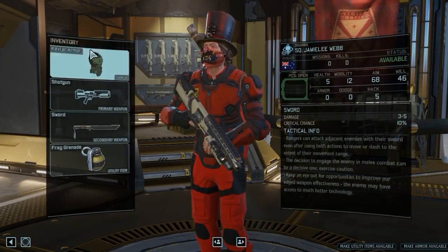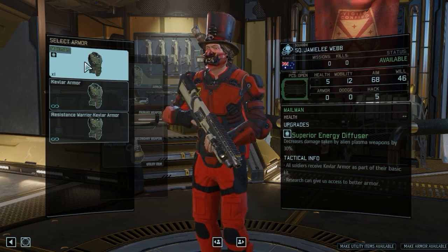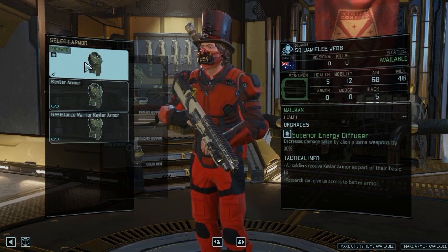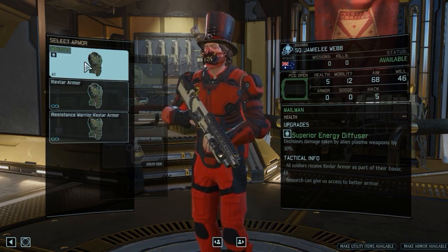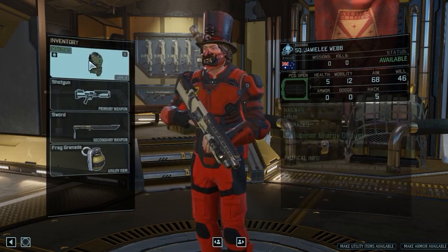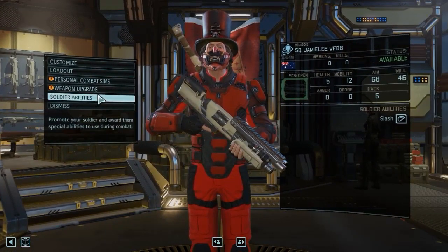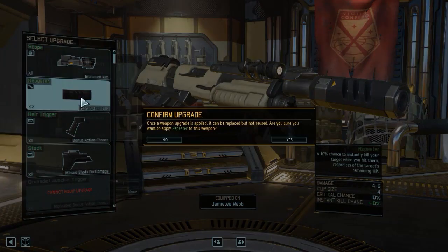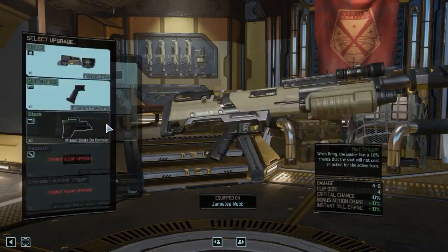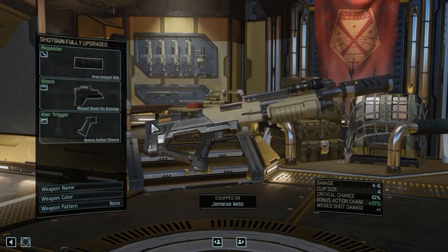Anyway, I can adjust the loadout. Let's see what this armor does. It decreases damage taken by alien laser weapons by 30% — that will be really, really useful on my ranger. I'll also upgrade his weapon. I'm also running another mod which lets you put three weapon mods on every weapon.